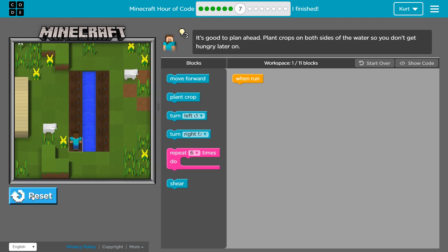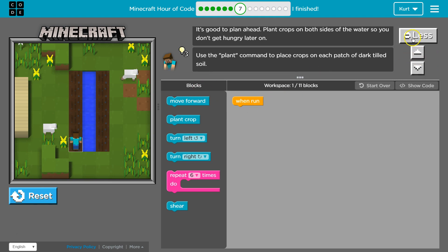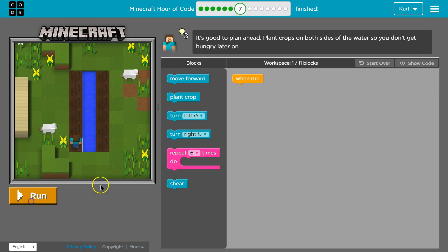Let's see what we have so far. Run. We have nothing — that's why nothing happened. Let me reset that.